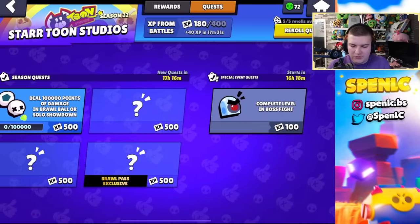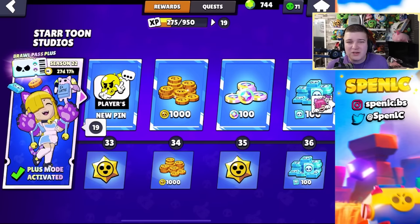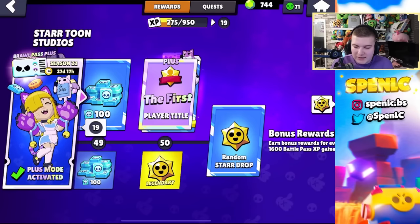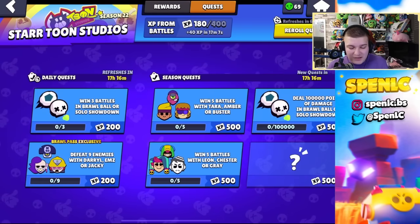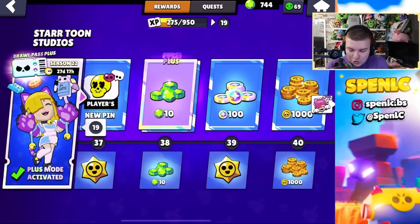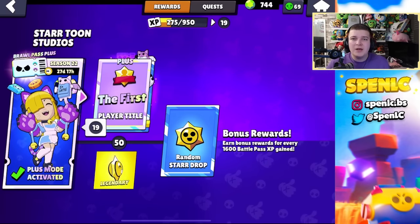That's pretty much the best tips I can give. It's not super in-depth because there isn't that much more to explain — you just have to grind through it. You have 27 days to do it, so there's a long time to get grinding. Even if you only have 15 minutes to play, quickly knock out those daily quests and you'll be good to go. Make sure you get that legendary star drop — I think that's going to make so many people grind. Hope you enjoyed the video, don't forget to like, comment, and subscribe!